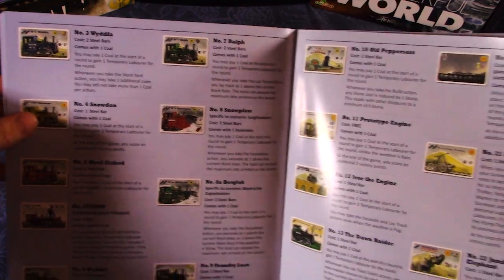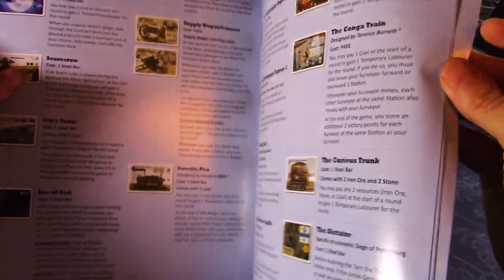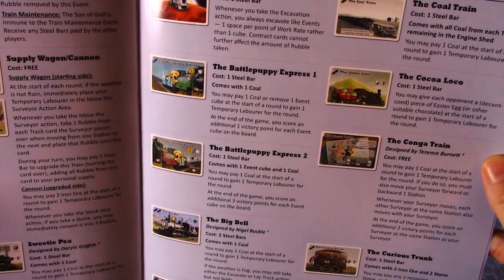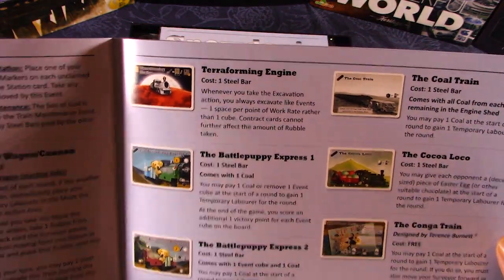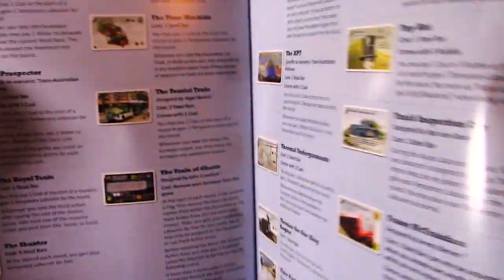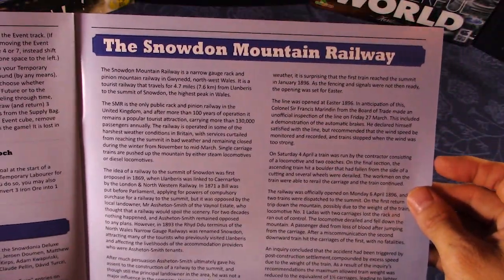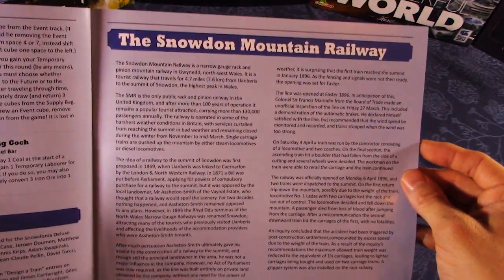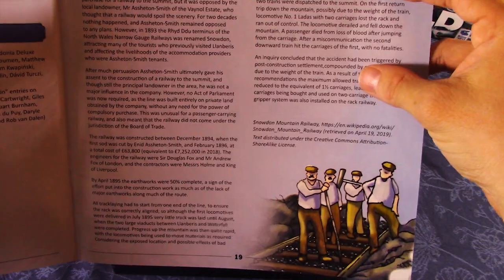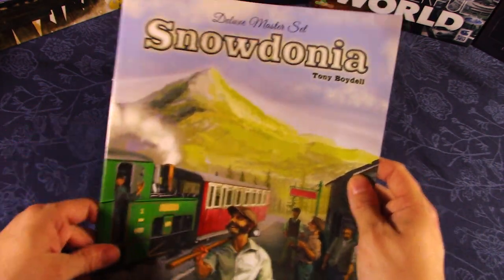There are so many cards, no wonder you need an appendix. There's even a 'Terraforming Engine' card — must be a nod to Terraforming Mars, with a moon in the artwork. That is 18 pages of appendix in total. This also includes what looks like the actual history of the Snowdon Mountain Railway, with very accurate historical context. Players can read through and appreciate the actual struggles of building railways on that mountain.